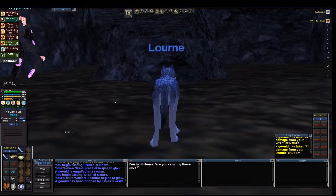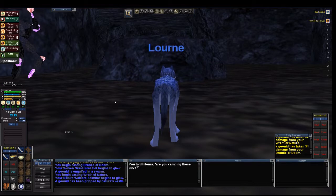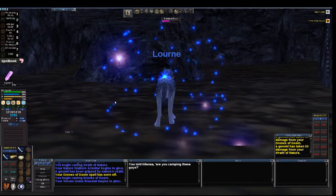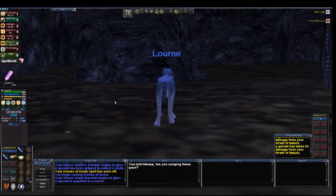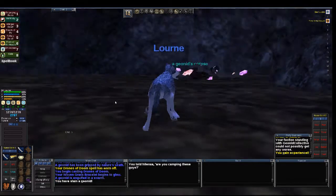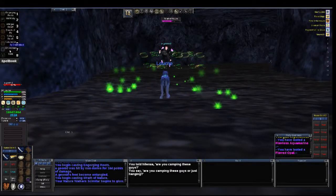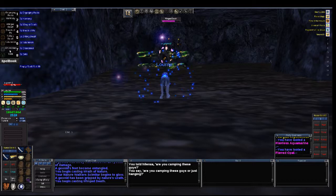He's about dead. I'm going to hit him one last time with Drones of Doom just to make sure nothing runs out and he still has a dot on him. And there we go, he's down. The gems I got from that weren't super great. It seems like a lot of times it's feast or famine with the gems — either they're really good or there's nothing on them.